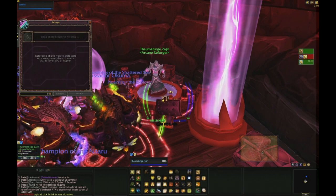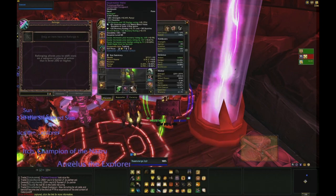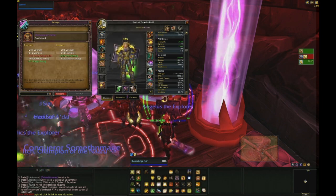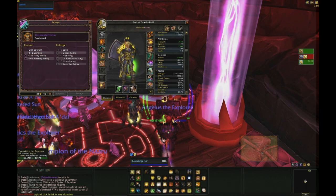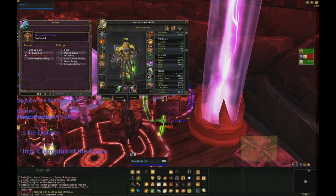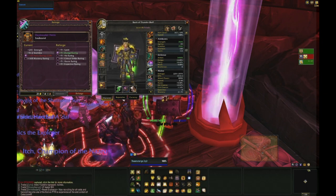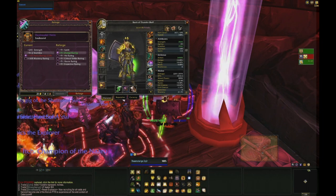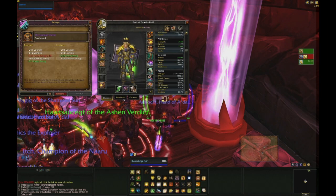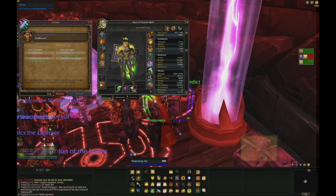And then there is the reforging UI that is new. You drag an item over, and this is the UI that you have. You choose the stat on the left that you want to take off bits of, and you choose the stat on the right that you want it to go into. Go ahead and hit reforge. You saw the restore option and it has the cost down at the bottom — the same as always.